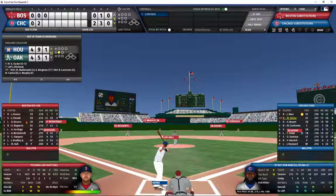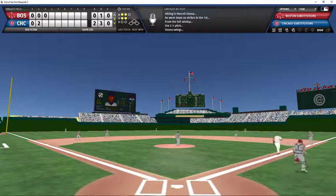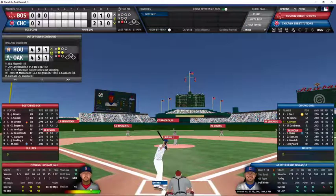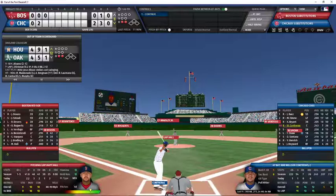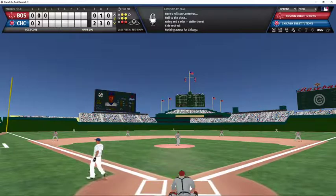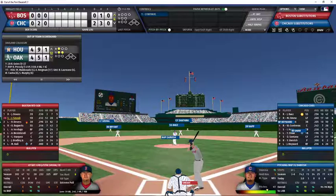Ozuna leads off the Cubs' half of the third against Hall, 2-2 count — ground ball to short, throw to first, Ozuna retired on a routine grounder. Chris Bryant now the batter, 1-3 count — Bryant hits that one hard but it'll be playable deep in left field on the warning track, caught by Benintendi for out number two. Wilson Contreras now, 2-2 count — swings and misses for strike three at the fastball. Cubs do not score, retired in order. We go to the top of the fourth, 2-0 Cubs.